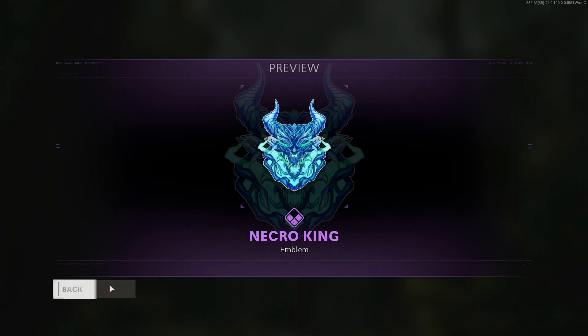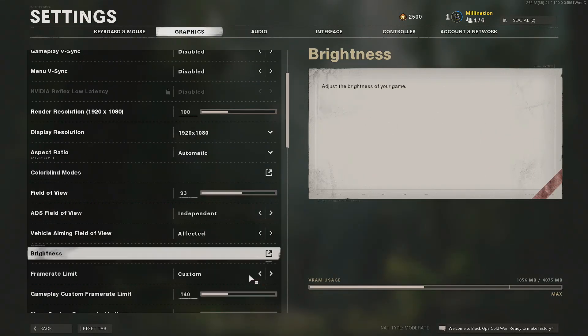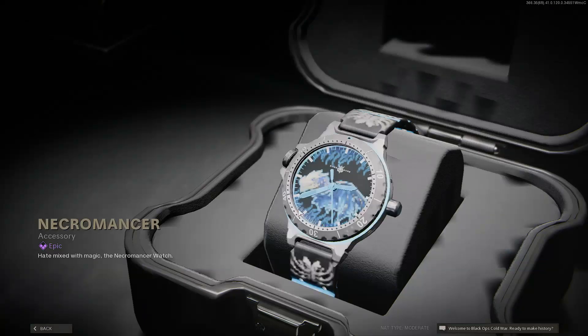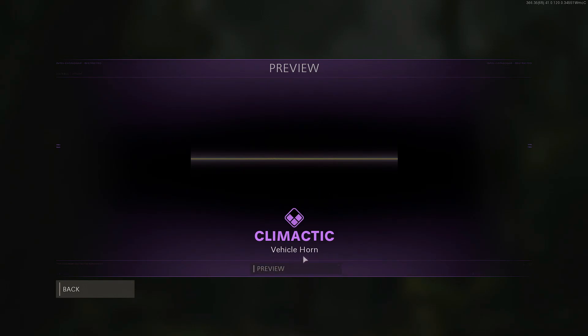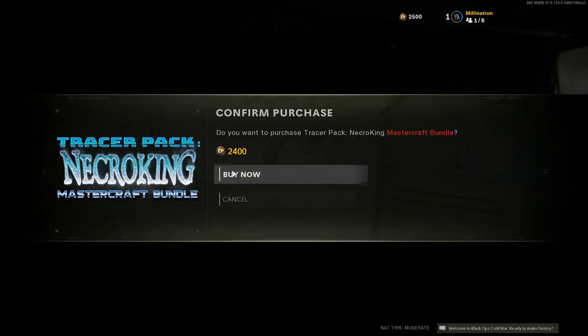You also get the Necro King emblem and an accessory. Let me turn off the graphics real quick in the settings to make it a little bit better — turning everything down to low. All right, there you go, now it looks a little bit better. You also have the Climatic vehicle horn that goes along with it. Let's go ahead and buy this one right now.